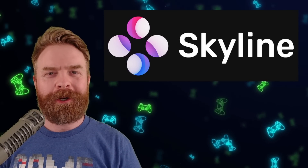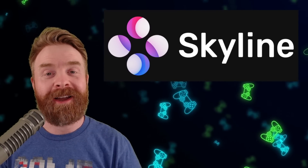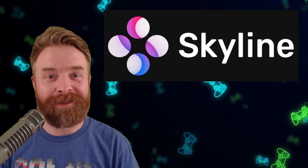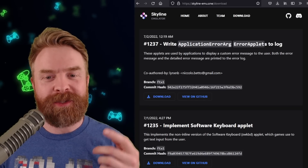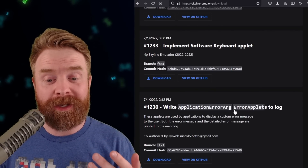And speaking of Android, last up we're talking about Nintendo Switch emulation on Android with Skyline. We have a bunch of new versions of this emulator. If you head on over to skyline-emu — I will leave a link in the description below — and click on Download right on the main page, we can see there are a whole bunch of new versions of Skyline that have just been updated.